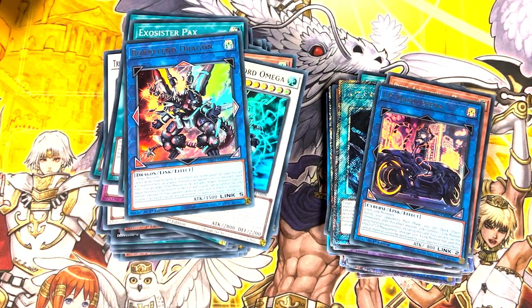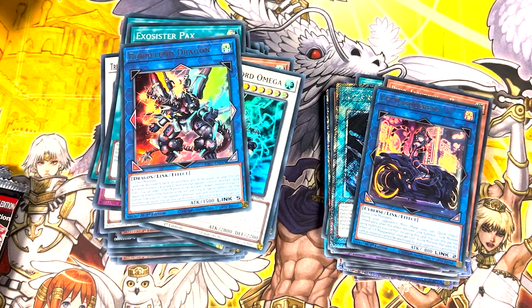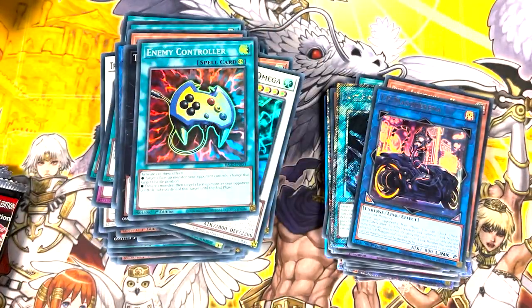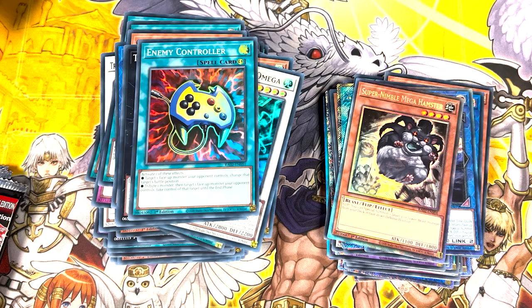We're moving on towards the last of the packs, we have five remaining. Secret Riker looks nice, I prefer the Supers from Line of Destruction but an OG Super. OG Coiling, obviously. Super Chaos Hunter. Super Raph Leisure. Enemy Controller. A Collector's Rare Heretic Seal, which will be going into my deck — very nice. A Collector's Rare Nimble Mega Hamster. That's impressive — this is a pack.